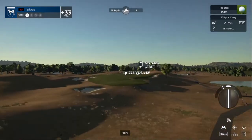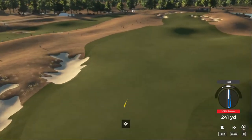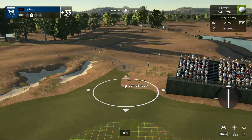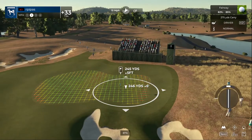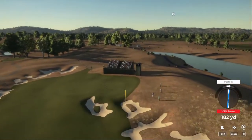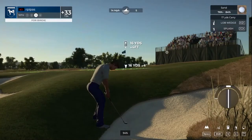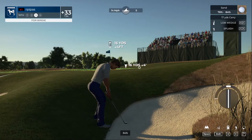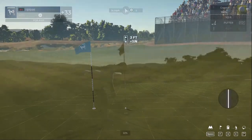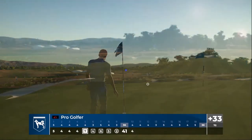Wind blowing right to left. Looking good off the tee. We are about 245 yards out from here. Taking driver off the fairway. Third shot. Good work out of that bunker — not much work left to do here. And wouldn't it be nice to save par here. Good stuff.